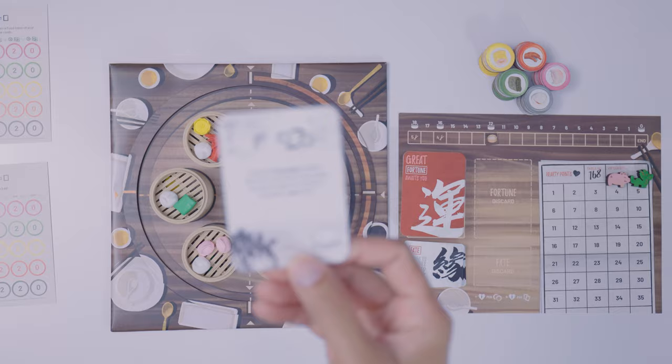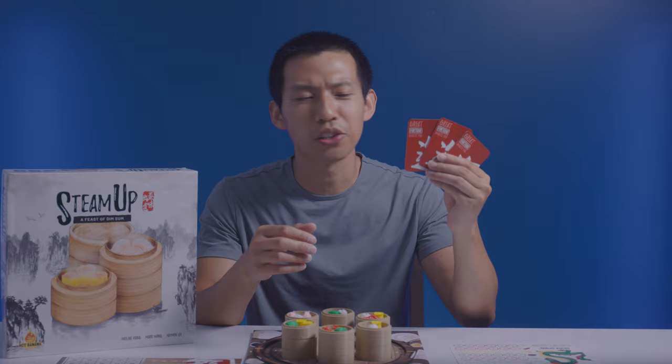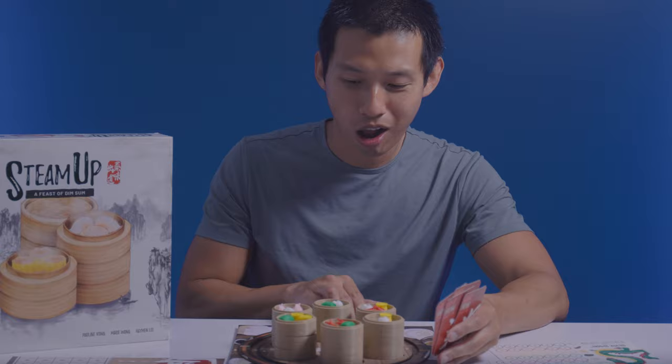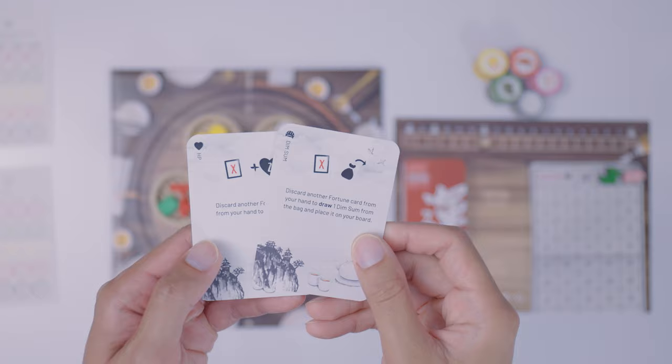Action number two is to draw one fortune card and rotate the turntable. We all started with a certain number of fortune cards based on our player board, so this action has you draw one more card and then rotate the turntable — like an actual dim sum feast. You can rotate it 90 degrees in any direction. Action number three is to play a fortune card and rotate the turntable once again.